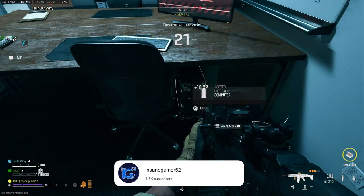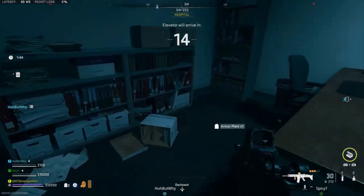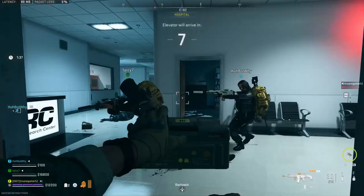The fastest way to farm these is absolutely playing Building 21, since you can easily find 6 or even 9 encrypted hard drives in a single run. There are tons of computers in the offices on every floor, so you shouldn't have much trouble finding at least 3 per run assuming you can stay alive.